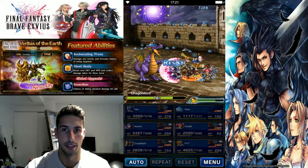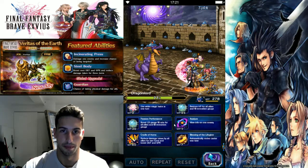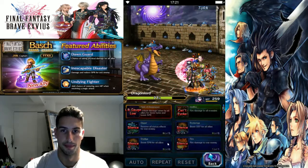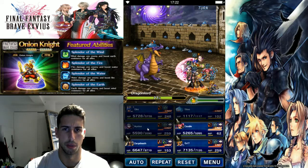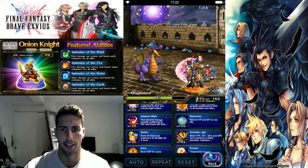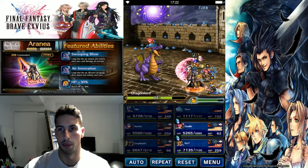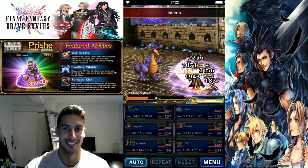Everything's good, nobody's dying — everybody's countering, this is perfect. This turn we're just gonna heal: All Cast Curaga for the party. Mistia we're gonna make her block. We're gonna boost our attack, defense, magic, and spirit so we do a little bit more damage. Swift Idle Attack, Quick Hit — let's see how much damage we can do to the big bad dragon.